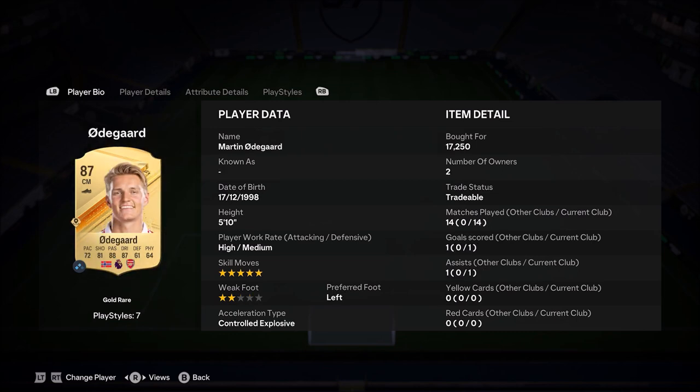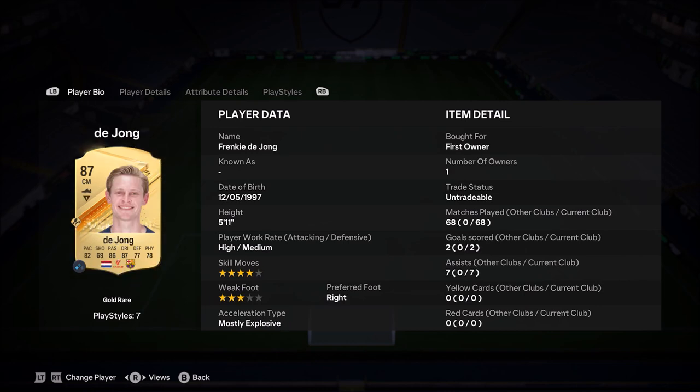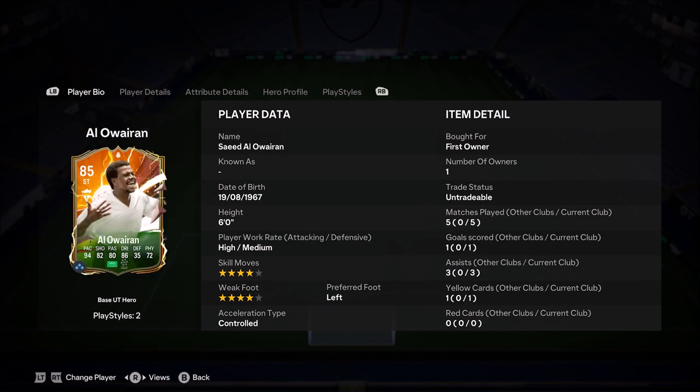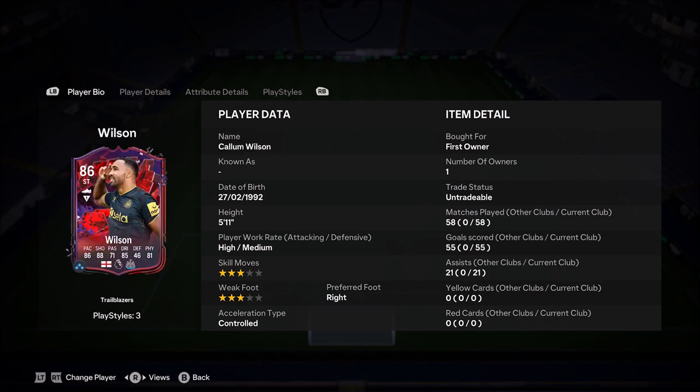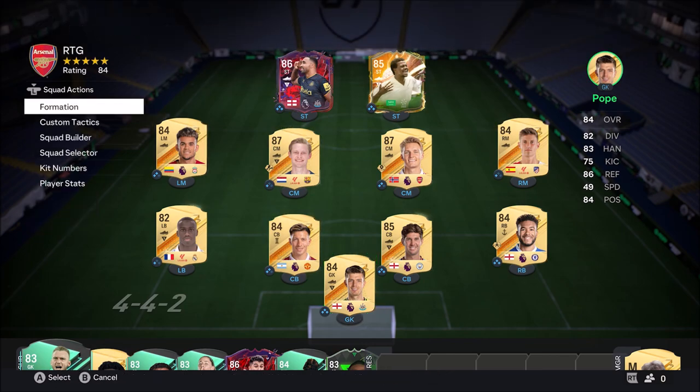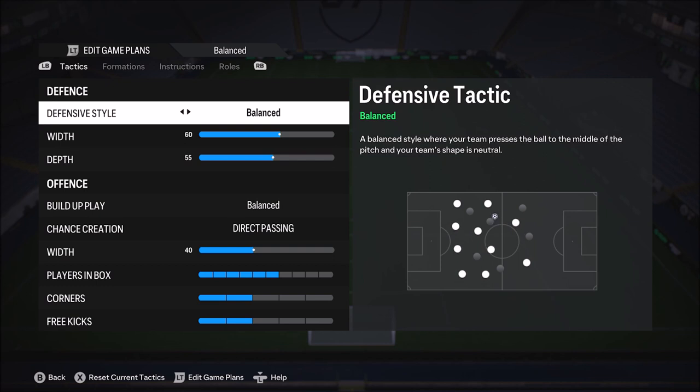Then I have Odegaard, 14 games, 1 goal, 1 assist. Then I have De Jong, 68 games, 2 goals, 7 assists. Then I have Diaz in there as well — he is a very good card in this game guys, 61 games, 8 goals, 15 assists. Then I have Al-Awayran who I got in the guaranteed hero pack, I got very lucky, but in the gameplay you guys are going to see Depay playing — that's because I actually did the gameplay before I opened my hero pack. In 5 games, 1 goal, 3 assists, not too great. But then we've got Callum Wilson, Trailblazers card, 58 games, 55 goals and 21 assists.